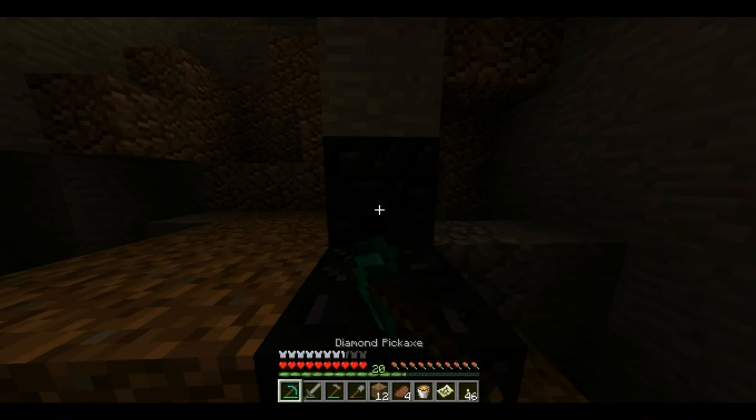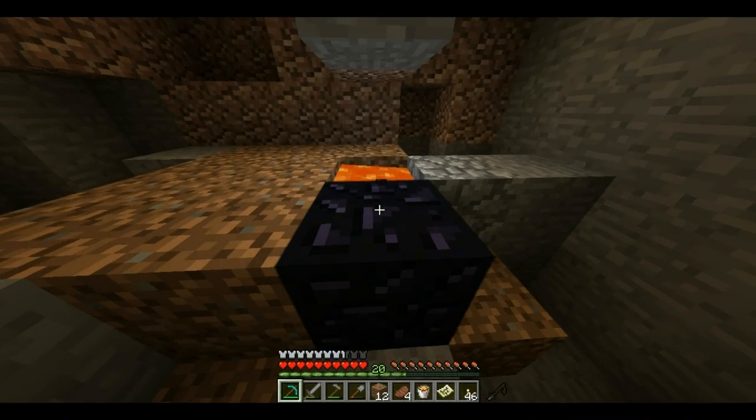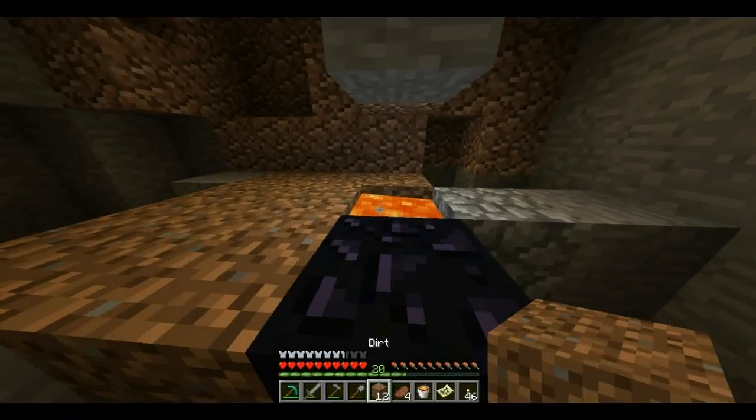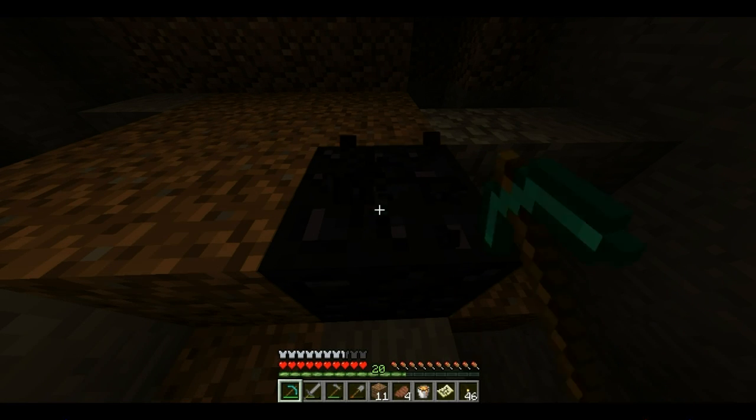Alright, so we're good. This is definitely good. I can get these two pieces and then we can go. So this is how you make the portal to the nether. What you're going to need: you're going to need 14 pieces of obsidian — 14 blocks of obsidian.